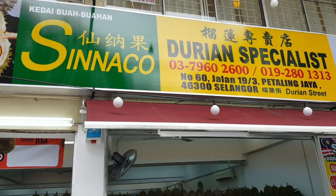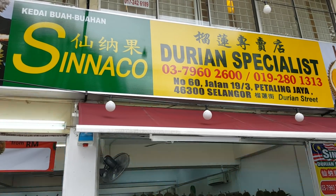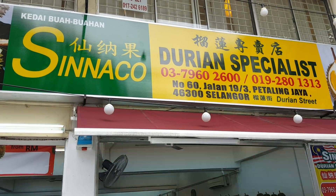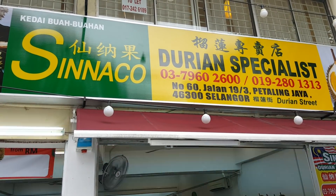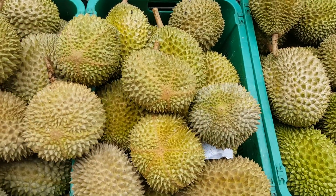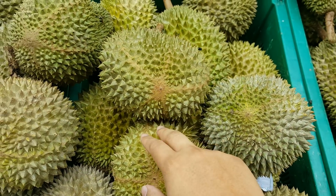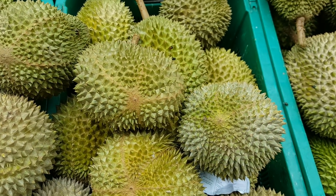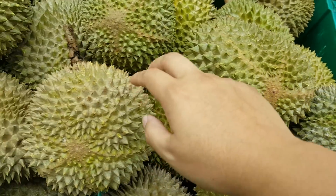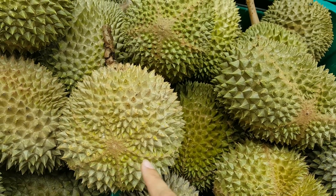We're at Sinako Durian Specialist in SS19, also known as Durian Street. We're talking about Musang King — there are a few variants here. This one is the five-line Musang King, also called the star Musang King. And this one is a six-line Musang King.